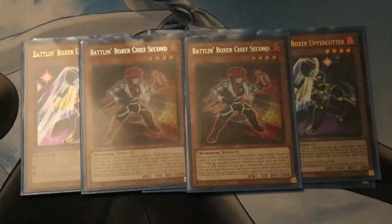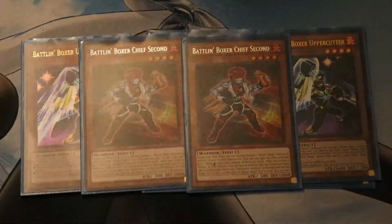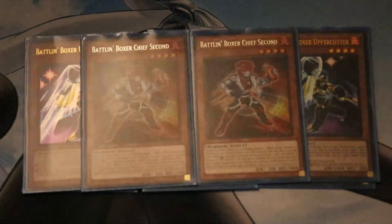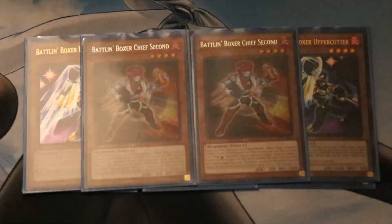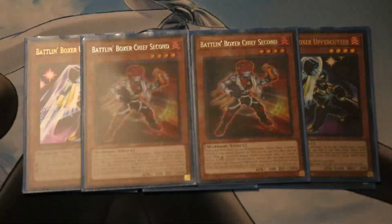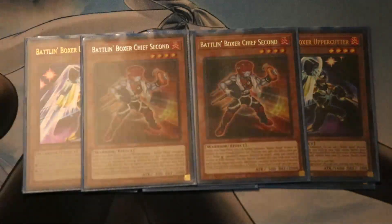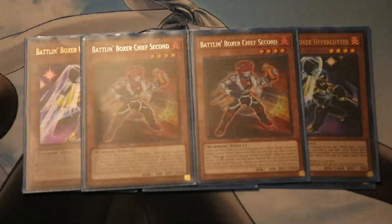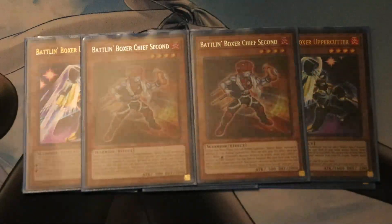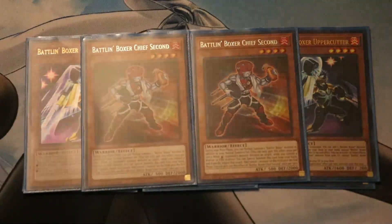We do have 2 Battle Unboxer Chief Second. I know this is a bit controversial — some people argue you should play 3, some argue 2. I'm in the 2 camp right now. I have tested 3; it is really nice when you open him and have another playmaker like Uppercutter in hand, because you can just go full combo. But you've gotta have another name in hand, and since I'm not playing that many, it's not guaranteed to go off. So it's best to summon him off a Promoter along with Uppercutter, get a search, and get your extra normal summon off that.